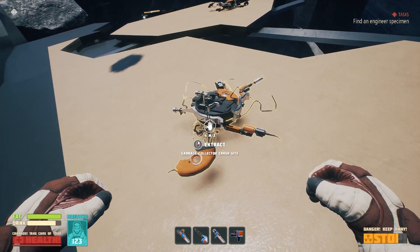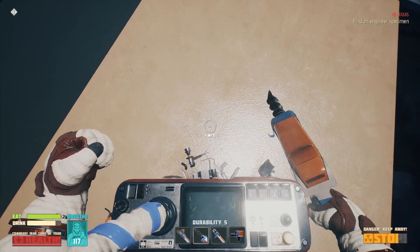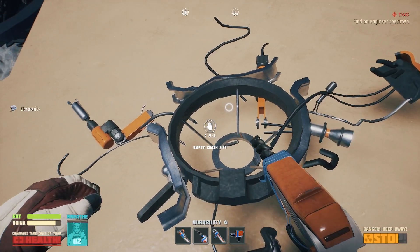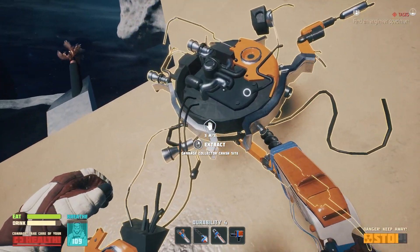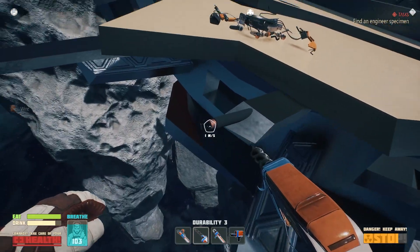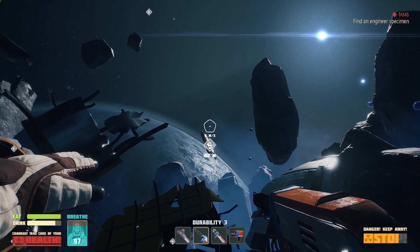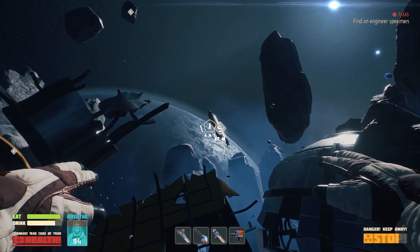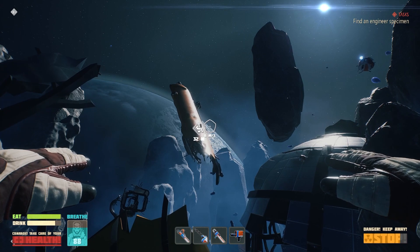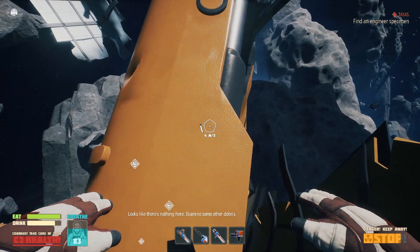Alright, what are these again? Garbage drill — okay, so two of these things. These are electronics, right? Electronics. And apparently I'm going to need these. I've already looked down there, and we've got quite a few different places that opened up to us when we got here. It says go take a look at all these places — we need to go find an engineer specimen. No clue what that is, but apparently we're looking for it. Looks like there's nothing here, examine some other debris.